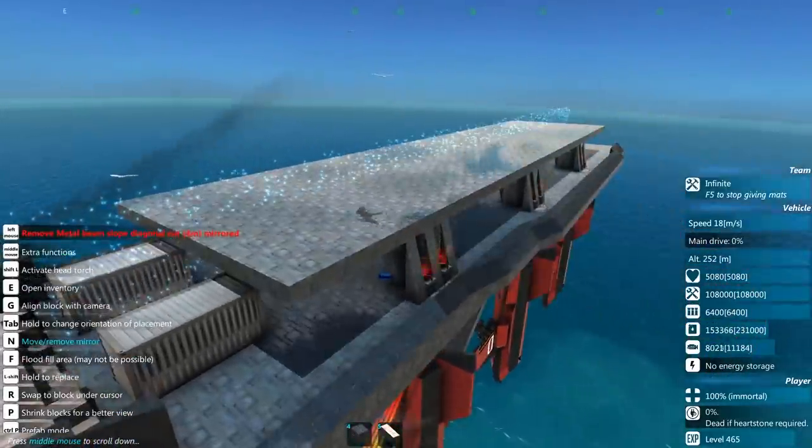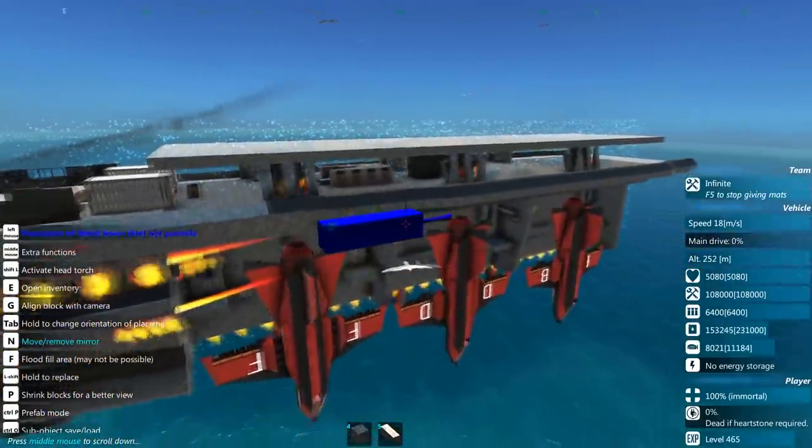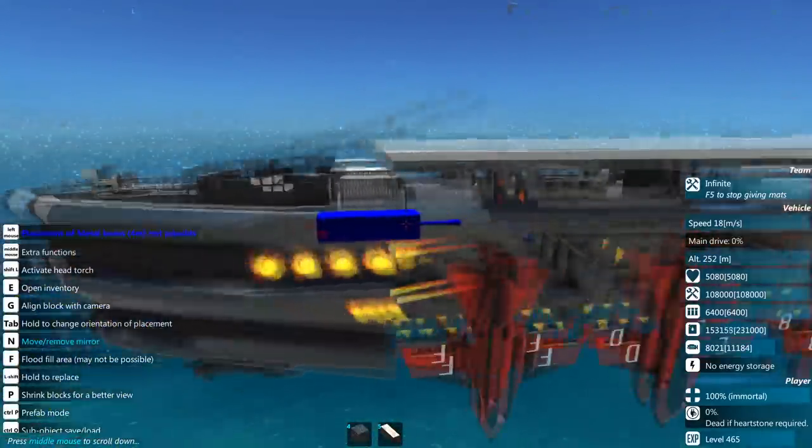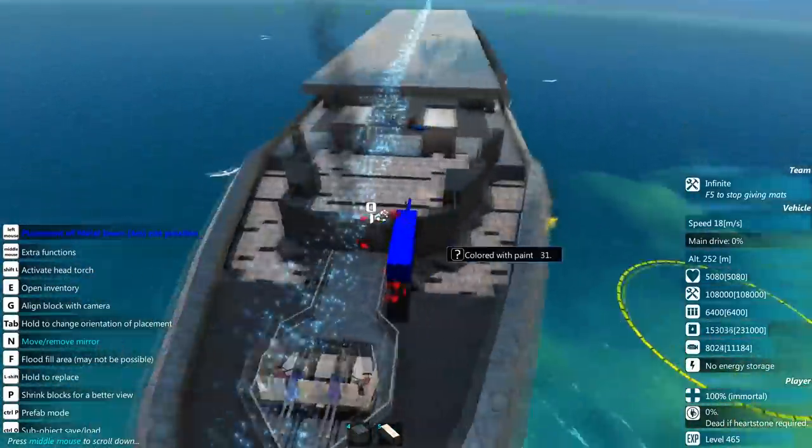I have finally added the sub-vehicle spawners. With these, it means now whenever I spawn in the craft, it also spawns in the planes. They are now officially tied together, and that'll make life a lot easier during testing.